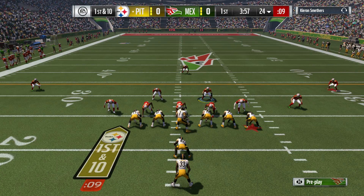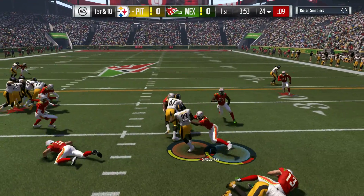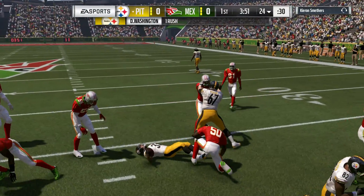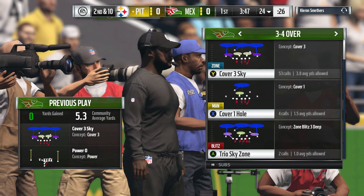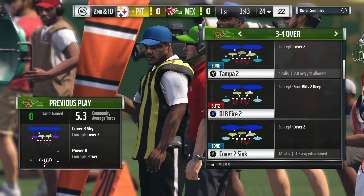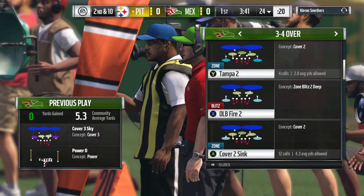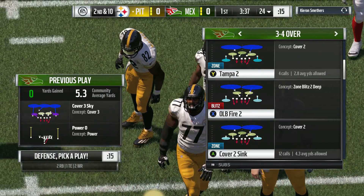The first carry for Deandre Washington, and this defense is feeling encouraged — they stop him at the line of scrimmage on the first play of the afternoon. Mike Singletary is the one to bring him down. Nothing gained there, but maybe you blame that on the blocking. At some point you've got to win at the point of attack, but that was all the defense — they made it happen.